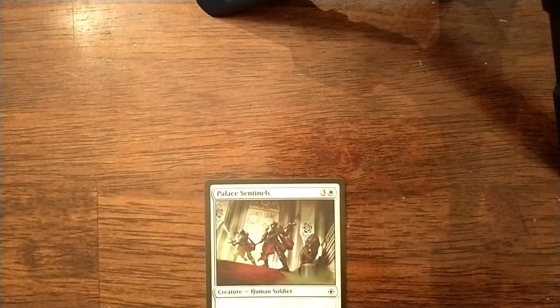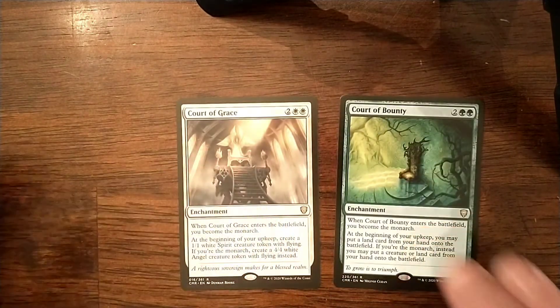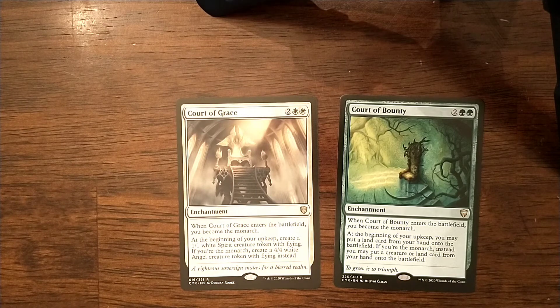Moving on, we have this concept of taking advantage of the Monarch ability. Plargg Sentinels are a creature that makes you the Monarch. Entourage of Thorn is a creature that makes you the Monarch. Both synergize with our commanders and are great budget options. If you want to go a different route, there's Court of Bounty and Court of Grace. Both make you the Monarch but with the added bonus of their secondary abilities. Court of Bounty, at the beginning of your upkeep, lets you put a land card from your hand onto the battlefield. If you're the Monarch, instead you may put a creature or land card from your hand onto the battlefield. I'm including Court of Bounty in this deck because I want to give Halana some power — being able to drop a bomb onto the battlefield and paying two mana to have it take something out is a pretty good deal.